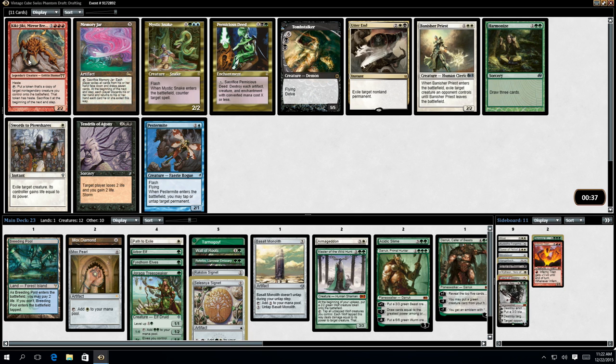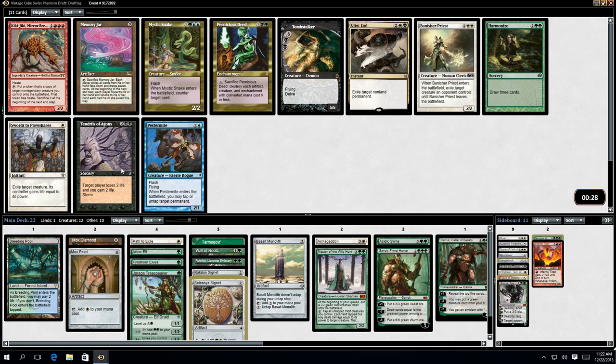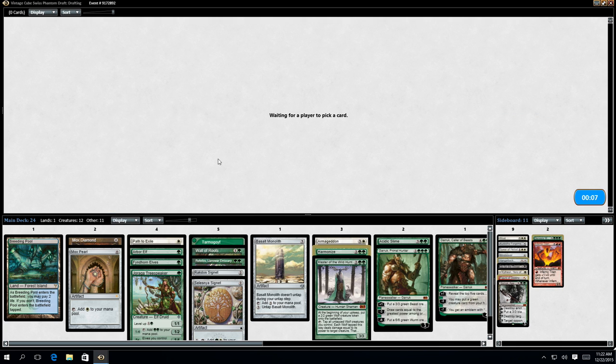Do I actually have a way of hitting? No, I don't. It's Kiki-Jiki - other part of the Splinter Twin, Kiki-Jiki deck. Tendrils Agonate, Win Condition - oh actually, they've got Kiki-Jiki and Pestamite in the same deck. Someone's going to do that. Harmonize - draw three cards. Yeah, missed that.